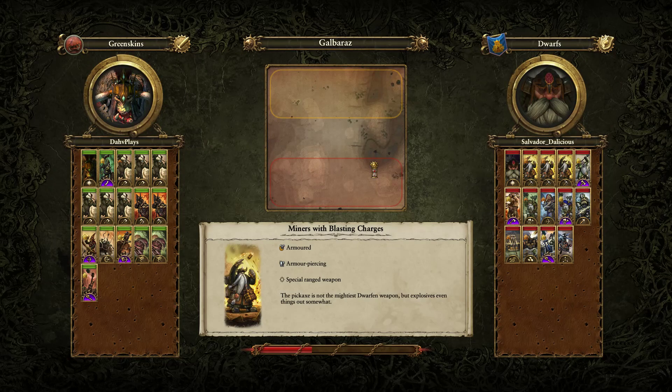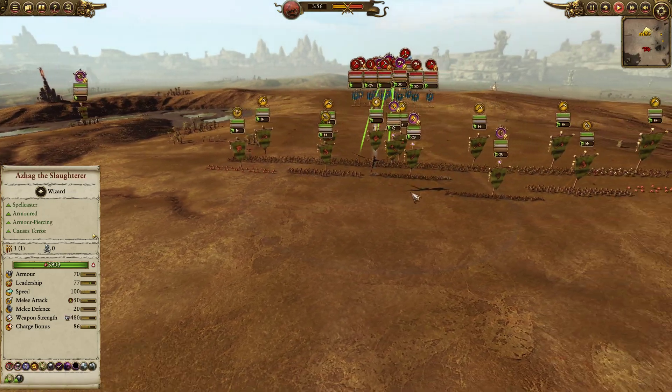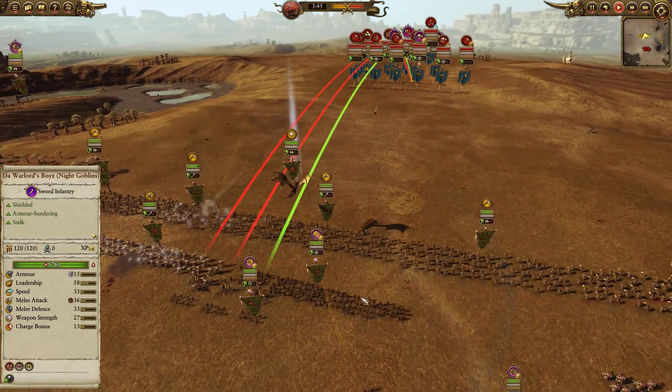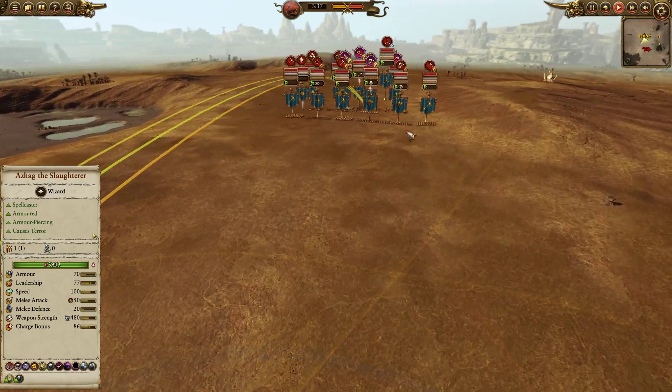I'm going to be bringing Azag the Slaughterer with a fun build — kind of with the same theme, which is to melt the armor away from the Dwarfs and their high-value units, then use small pockets of armor-piercing troops to deal damage where possible. I do have the Hammer of Gork Goblin Rocklammer, which is a pretty good pick against the Dawi. We've also got a couple squigs, one Orc Boar Chariot, and Morgrib's Mangy Marauders, which are one of my favorite units in the game. The main line is all Savage Orcs with a couple Black Orcs to back them up, and the Warlord's Boys for armor sundering, as well as the rusty airs. Stacking those armor debuffs on top of the Soul Blight really helps put down the Dwarves in a big hurry.